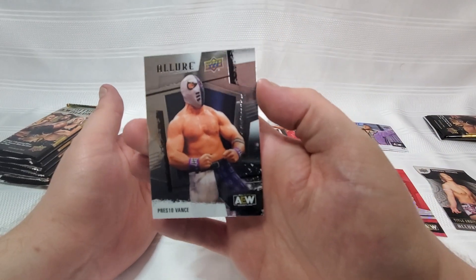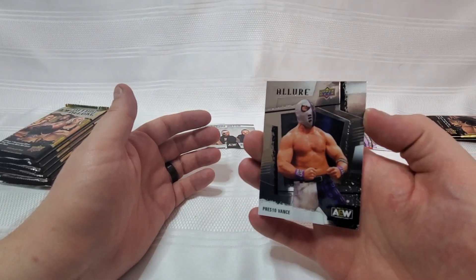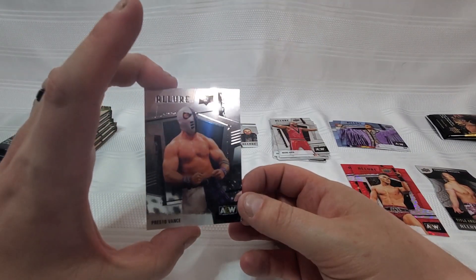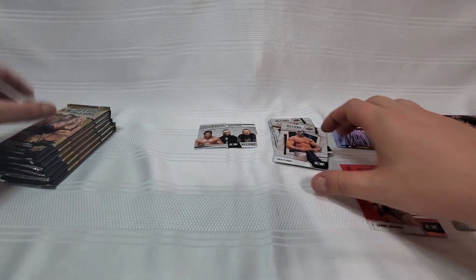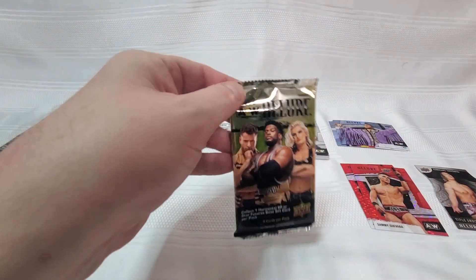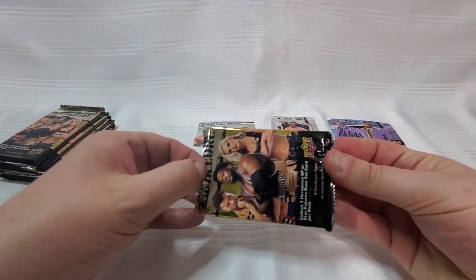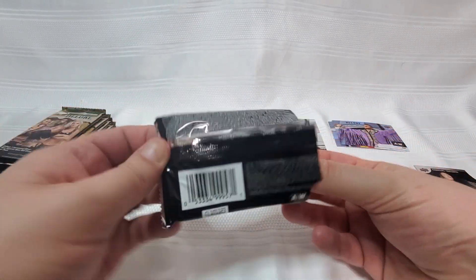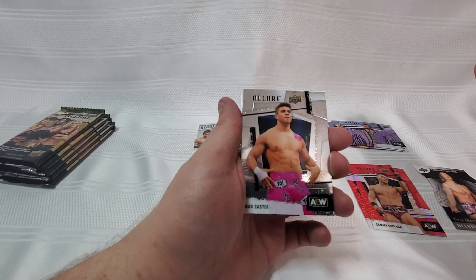We got ourselves a Preston Vance, and that's probably going to be the last we see of him in his Dark Order gear. If this set is as up to date as it looks, he's wearing what looks like the Bane mask, which I think was kind of his final look. These are really great — I know I'm fanboying out a little bit here. Pack three so far, nothing numbered, but I'll probably get a couple more boxes since I'm already head over heels with these things. We got a mustacheless Max Caster — thank god.